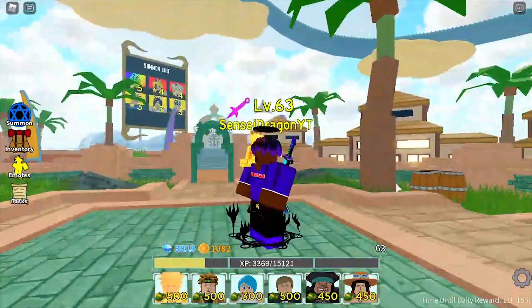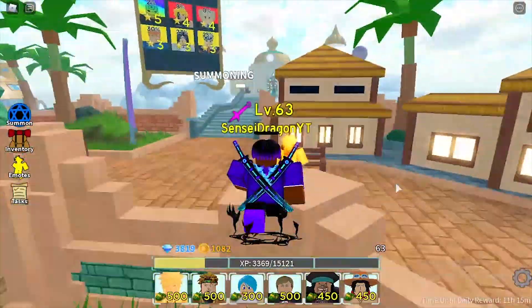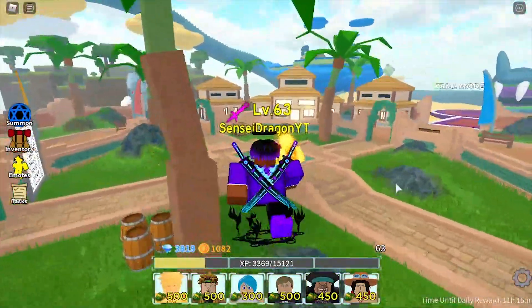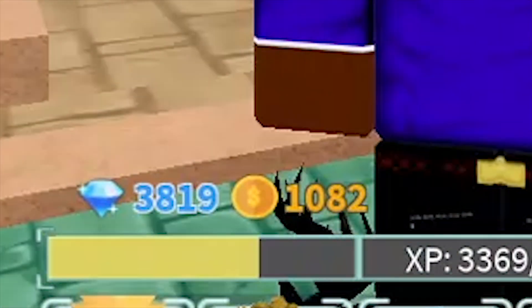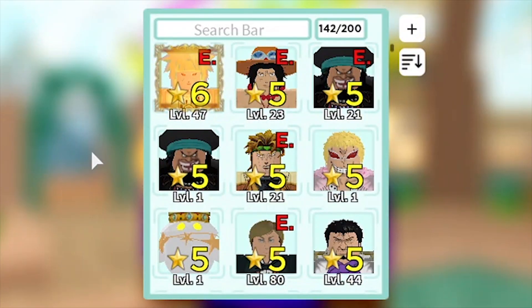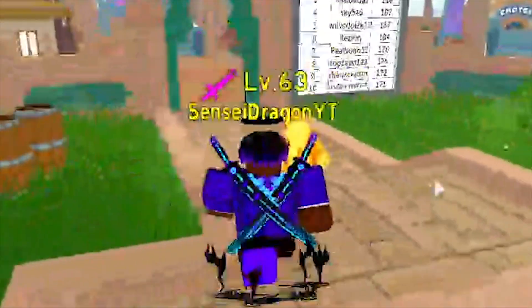Yo guys, welcome back to another video! We're back with another All Star Tower Defense. I was actually able to pull Blackbeard when he was out. Yeah, I had a job — 2700 gems — and on my last spin I got two of them, so that's really, really sad. But that's all right.